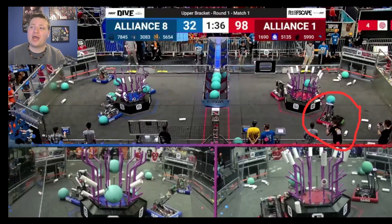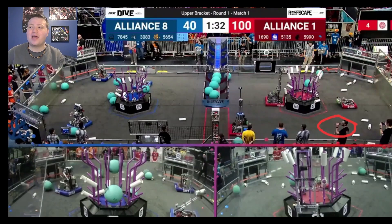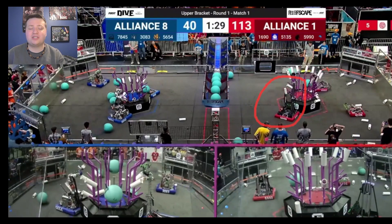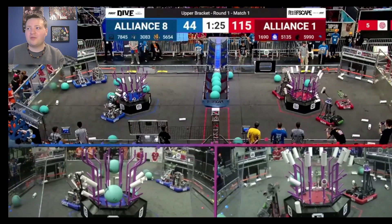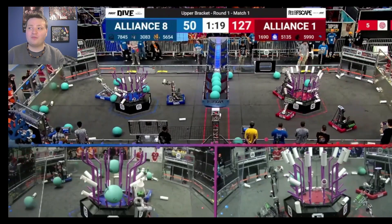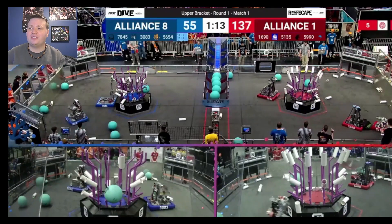One of the main reasons why I think this Red Alliance was able to set this high score comes down to smart play and maximizing time on the field. 1690 already took an algae off the reef, but rather than going to immediately score it, they drove to the next available scoring piece — the coral right behind them. After they picked this up, they go score the algae in the reef, but now instead of having to drive all the way back to where that coral was, they only have to go back to the reef, which is a much shorter distance, maximizing drive time to each scoring element. 5990 and 1690 both take advantage of their ground pickup to make short cycles to and from the human player station.